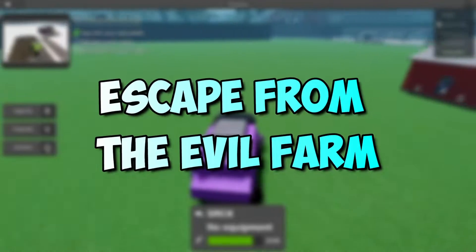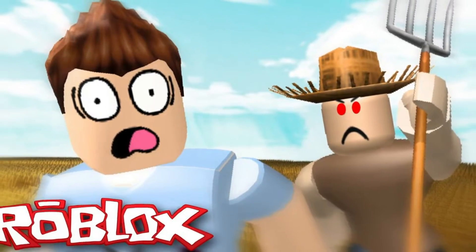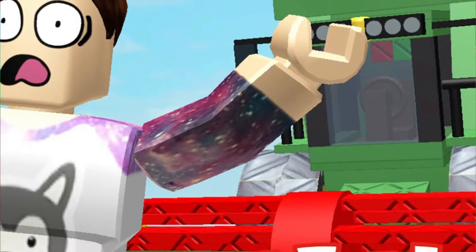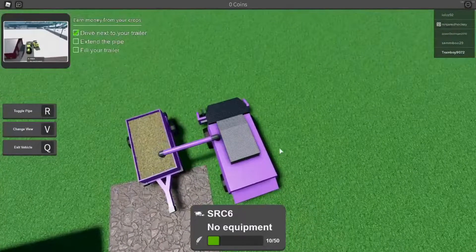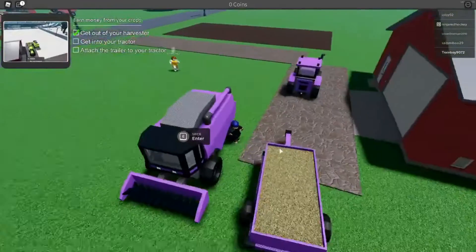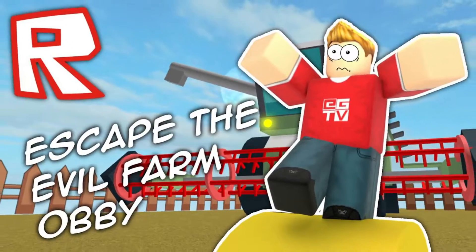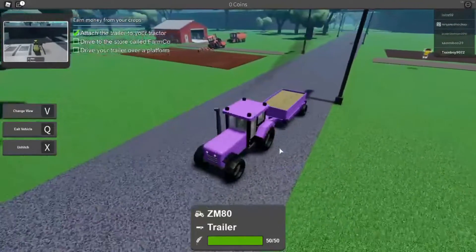Escape from the Evil Farm. The first Roblox game is an obby. The goal of this game is to escape from the farm as fast as you can. The story gets brutal for younger audiences — the owner of the farm will chase you, and if you get caught, he'll turn you into fertilizer. The game has a farm setting and the obstacles are thrilling to overcome. It'll take your everything to escape in this obby game. By the end of the game, you'll be fighting someone, so get ready for a boss fight. This farm game is the perfect match if you're looking for a quick obby game to pass your time.